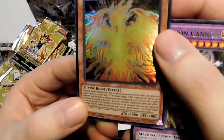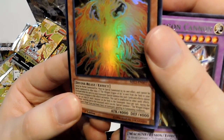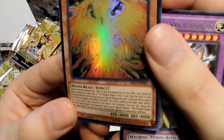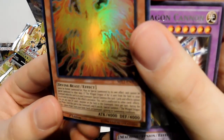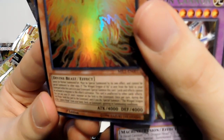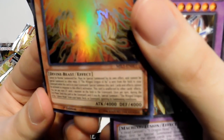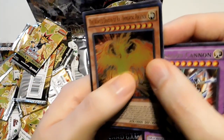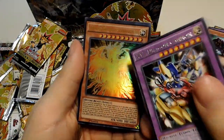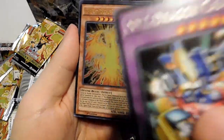Divine Beast effect — cannot be Normal Summoned. Must be Special Summoned by its own effect and cannot be Special Summoned by other ways. If the Winged Dragon of Ra is sent from the field to your graveyard while this card is in your graveyard, Special Summon this card. Cards and effects cannot be activated in response to this effect. The card is unaffected by other cards' effects. You can pay 1,000 life points, send one monster on the field to the graveyard. Once per turn during the end phase, send this card to the graveyard and Special Summon one Winged Dragon of Ra Sphere Mode from your hand, deck, or graveyard, ignoring its summoning conditions. So we got it — we got every other card in the set, so I can't complain, especially this guy.